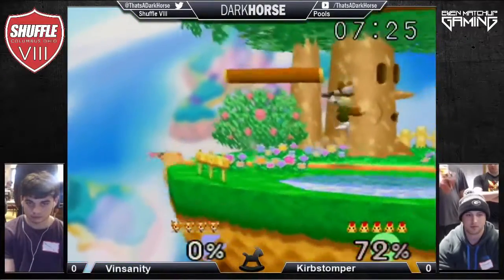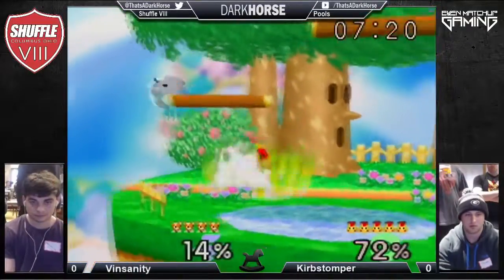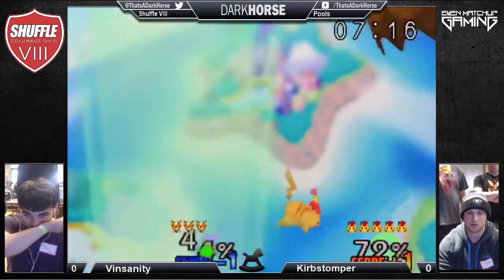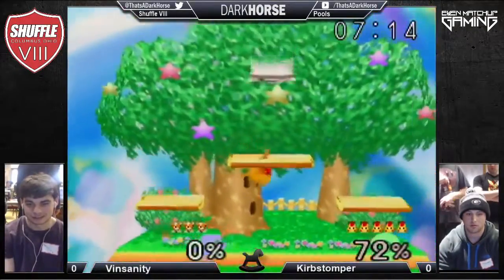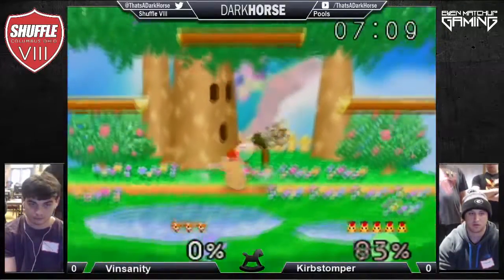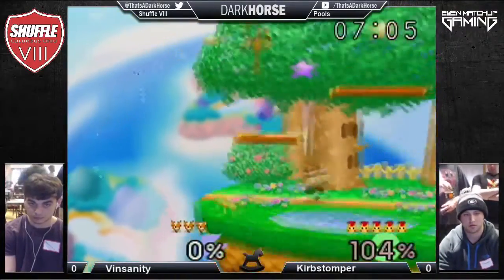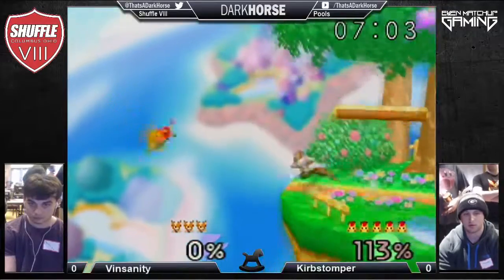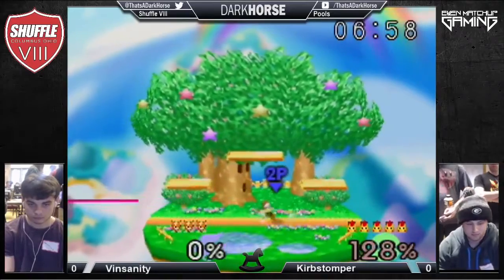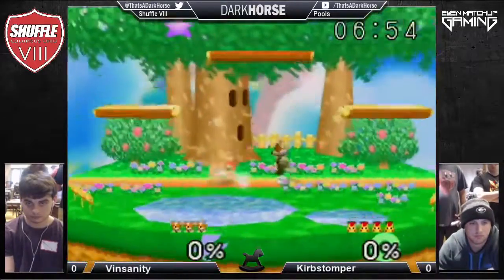I didn't even notice when Curb Stomper took the first stock. Nice back air, up air — wow, so Curb Stomper has taken an early lead before even a minute passes, already with a two-stock lead. Nice combo follow-up — it's a nice forward hit but he needs to kill that stock. That's exactly what he needed — you can't let Pikachu have too much damage because then he just becomes a lot harder to kill.